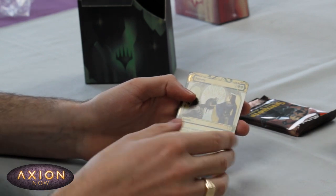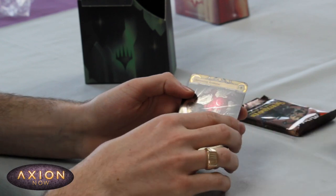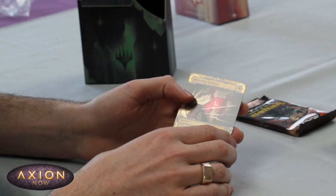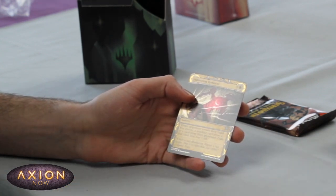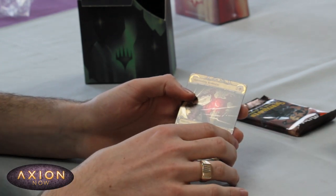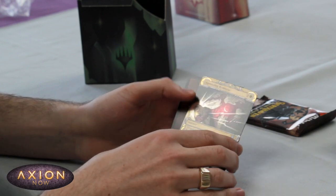I actually played one of these in a draft on Arena last night — absolutely lovely. And a foil Mystical Archive, on-colour as well — it's Agonising Remorse. Lets you choose any non-land card in their hand and exile it, and you lose a life. Maybe we'll play this, maybe we won't — don't love it in limited, but nice to have it. Foil Mystical Archive, cool to see.